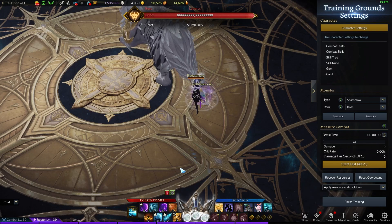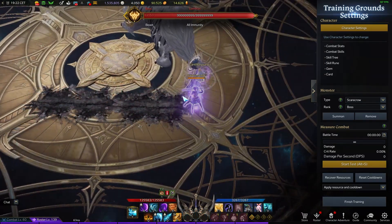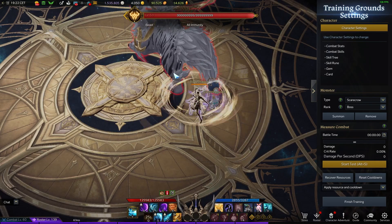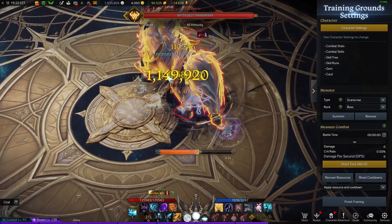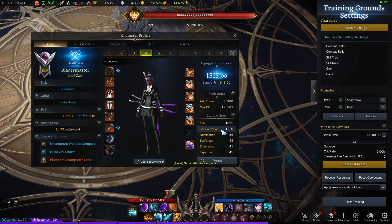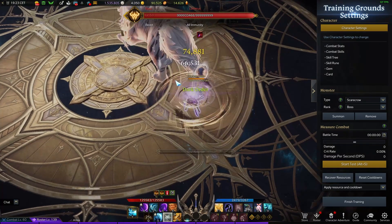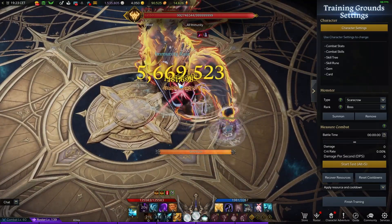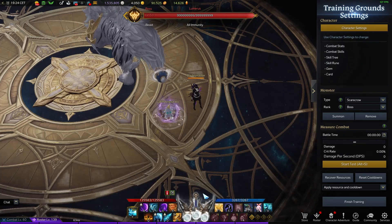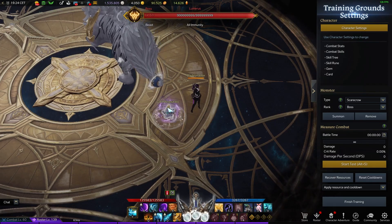The only drawback — and I repeat, the only drawback — is orb generation. With the normal full spec build, it takes 4 skills to generate full orbs. With this build, you need one extra skill. You might think it affects cooldown reset from orbs, but thankfully it doesn't, so your rotation is not affected. I already tested this.